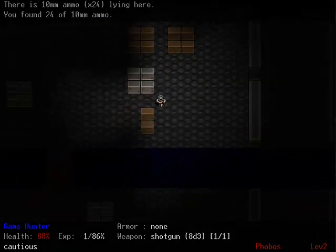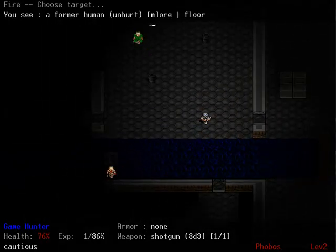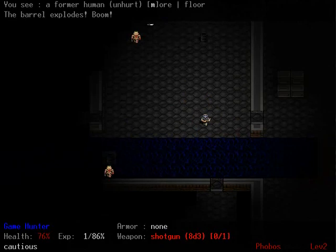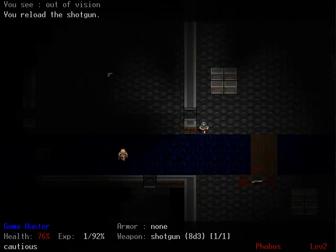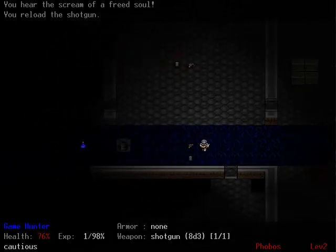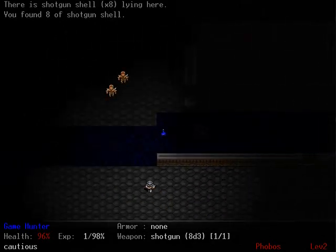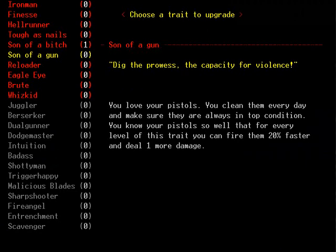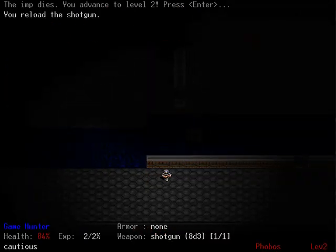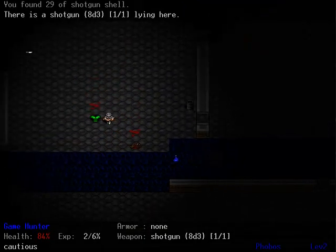I think he did something for Desktop Dungeons early on. But anyway, these tiles are great, and this game is pretty freaking amazing. We leveled up, so let's just go ahead and pick Eagle Eye, because I'll be getting a chaingun soon enough with Hell's Arena coming. Okay, that's everybody dead.